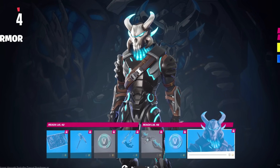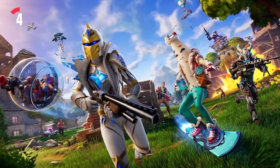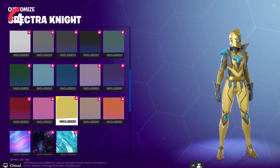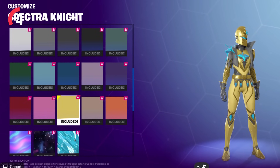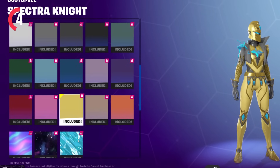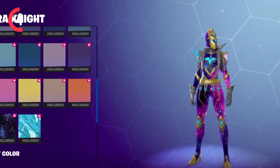The whole battle pass actually got leaked early by an Atlas member employee over Discord, and the skins are insane. Starting with the Spectra Knight — the main skin you'll be getting at the very start of the battle pass, also seen in the promotion image holding the pump — this skin is heavily customizable. You can have all these different colors and even a galaxy version, which is so sick.